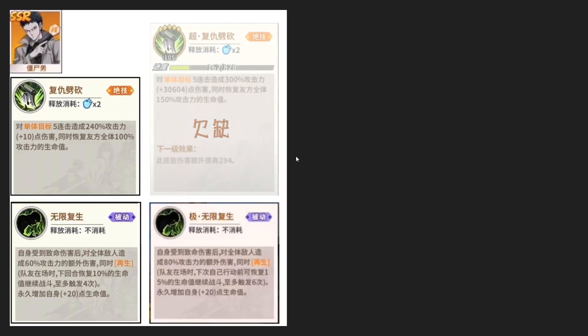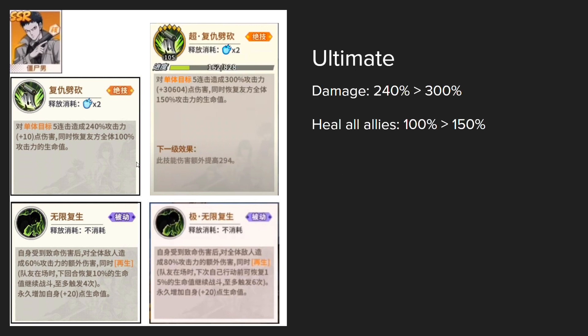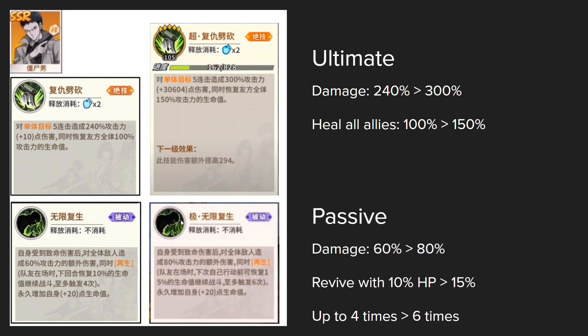We'll go through the Ultra Ultimate and the 5-star passive first, as I usually do. For the Ultimate, if you get his Keepsake in the future, his Ultimate damage will increase from 240% to 300%, and at the same time he'll heal all allies after attacking. The heal will also increase from 100% of your attack to 150% of your attack after you get his Ultra Ultimate. For the Enhanced Passive, his passive is when you receive fatal damage, you do AoE damage — you will attack all allies with this passive. It will be 60% of your attack, and when you get him to 5 stars, it will become 80% of your attack.